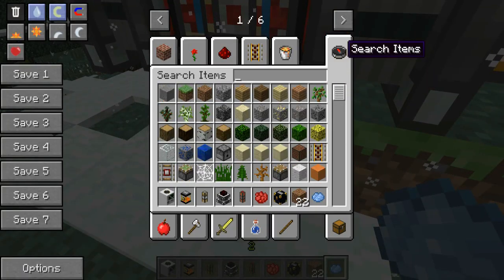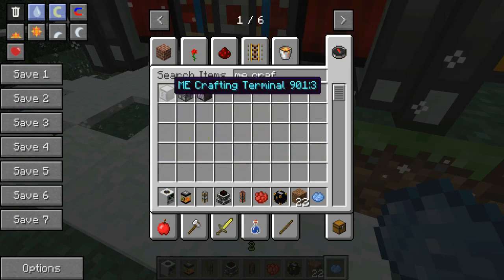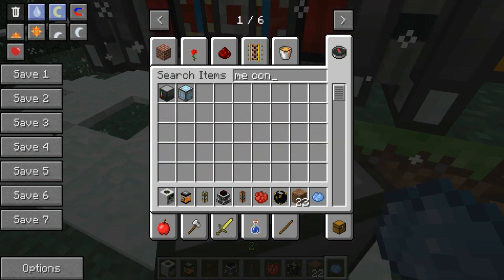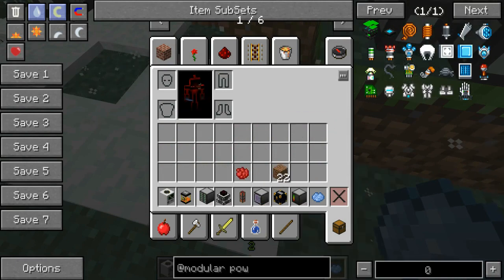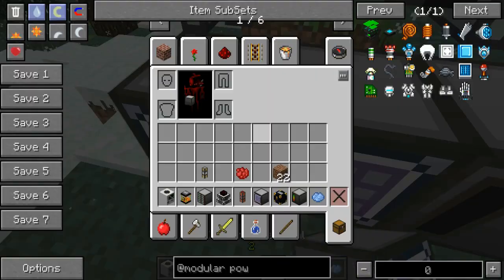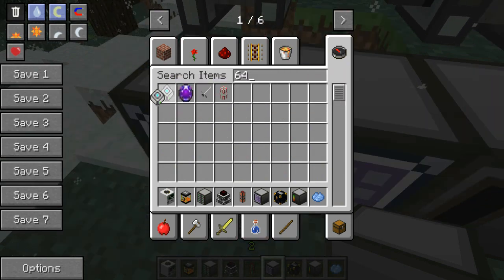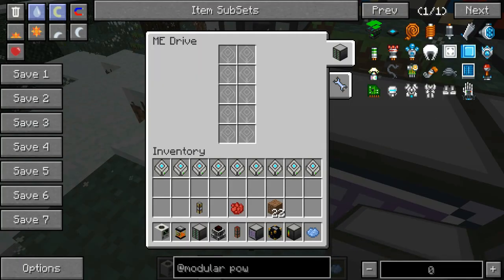What you need is an ME drive, a crafting terminal, and an ME controller. These three blocks will make the simplest ME system — just put them together in a row. Put the controller there, the drive there. You do need storage, so let's grab a bunch of 64k storage cells and pop them all into the ME drive.